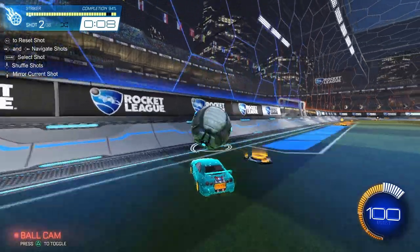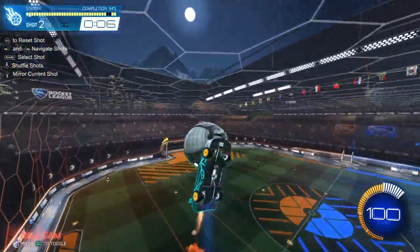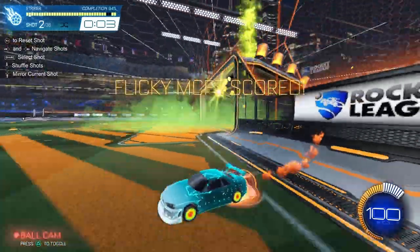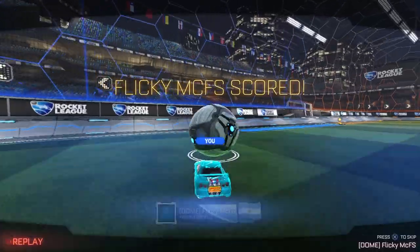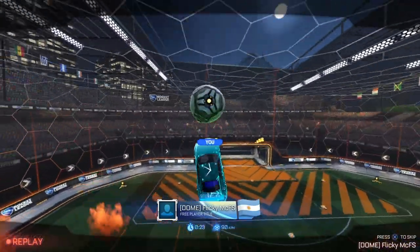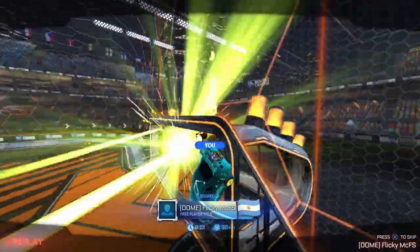Here we're going to pretend like it's a breakaway and we're trying to get the ball in net as quickly as possible. One-touch it, go to the ceiling, flip down, use the musty to score it as fast as you can. The double commit situation: a ball is rolling to the wall and this is the fastest way to put it in because it's already rolling up the wall.